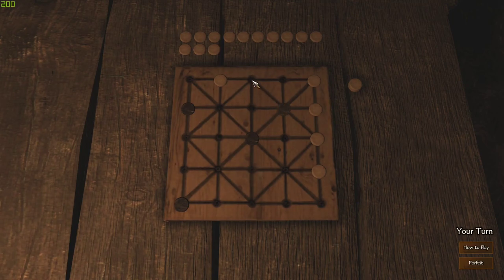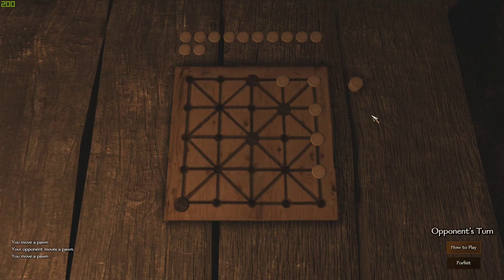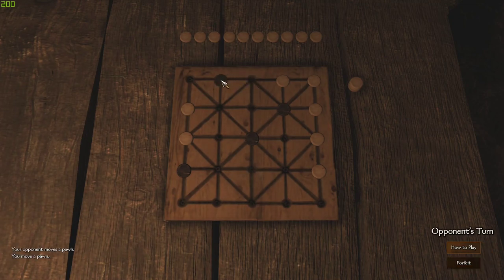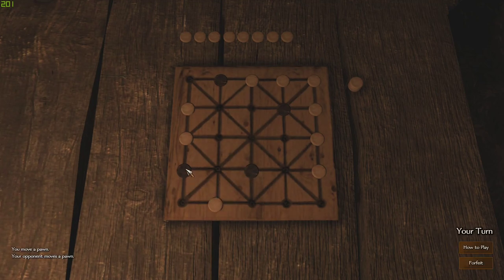There are a number of different ways to approach this. You just kind of want to apply pressure and force them to place pieces in certain ways — that's essentially my strategy. Set up some odd little combos where it's like, sure, place one there, I'm just gonna do what I want. It's all about setting up different things.